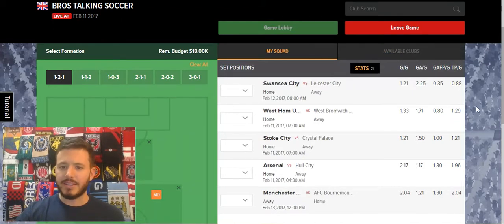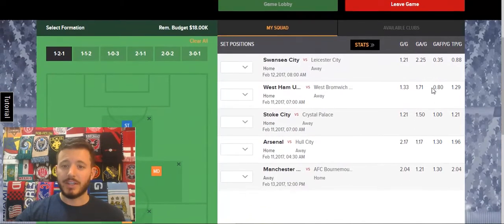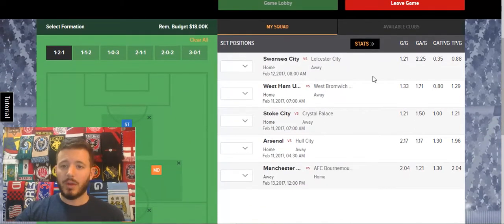Now I start to look at some of the stats. Swansea's stats have been pretty terrible, but Leicester hasn't scored a goal in 2017, so I'm liking them at home. Not sure what position I'm going to put them in yet. Arsenal, I like them at keeper. Stoke — their defensive stats, they're giving up 1.5 a game, but I don't have too much faith in Crystal Palace, so I like them at defense. West Ham, maybe at striker. I like Man City at striker as well.